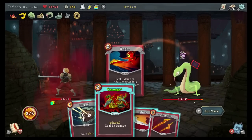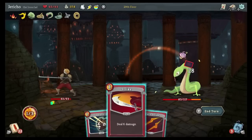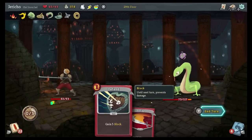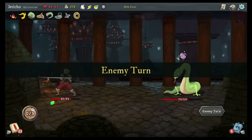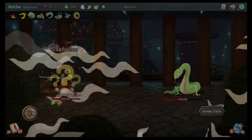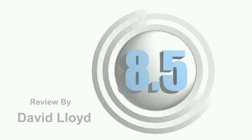With the growing library of roguelikes and card-based strategy games accumulating in the eShop, new entrants continuously need to find new ways to stand out from the crowd. Slay the Spire succeeds in this regard by foregoing a traditional story or narrative and allowing the player to become completely immersed in strategic thinking. It may not be the prettiest or flashiest roguelike out there, but it certainly has my attention.